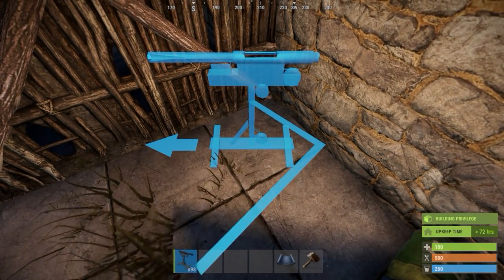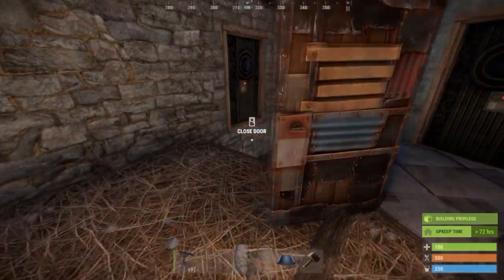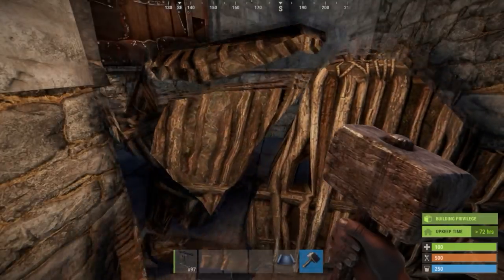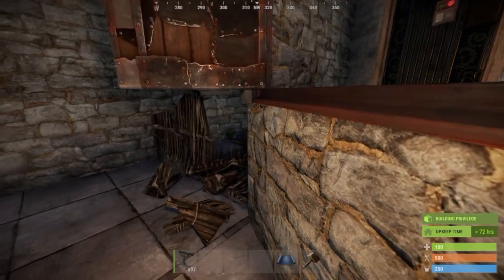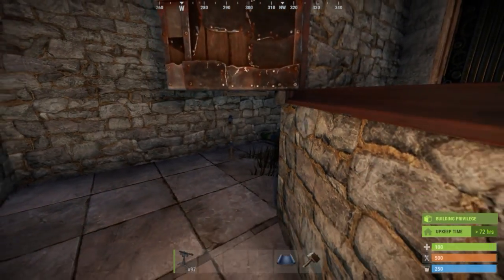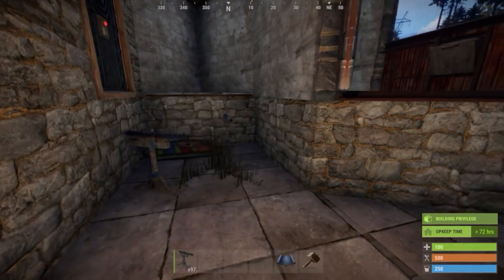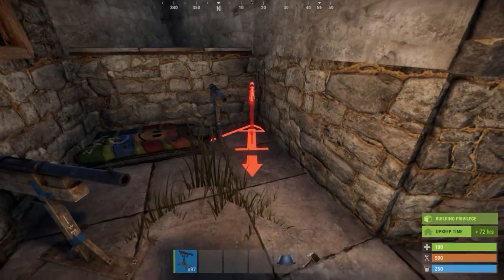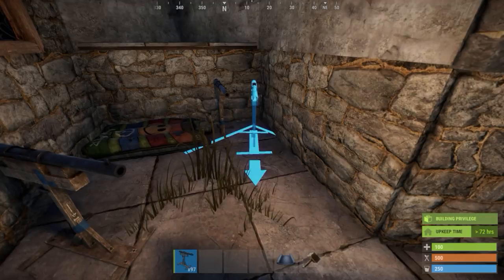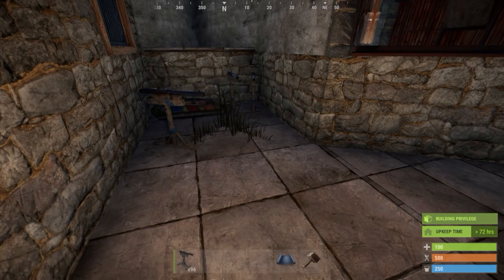Point the second trap at the tip of the lower triangle. Verify that the trap cannot be seen when you walk in through the double door. This is the trap that will kill anyone who enters the triangle, making it impossible for the victim to outrun the traps once they are triggered. Third, place a trap next to the first one, covering the diagonal. The base now operates safely in the majority of situations.